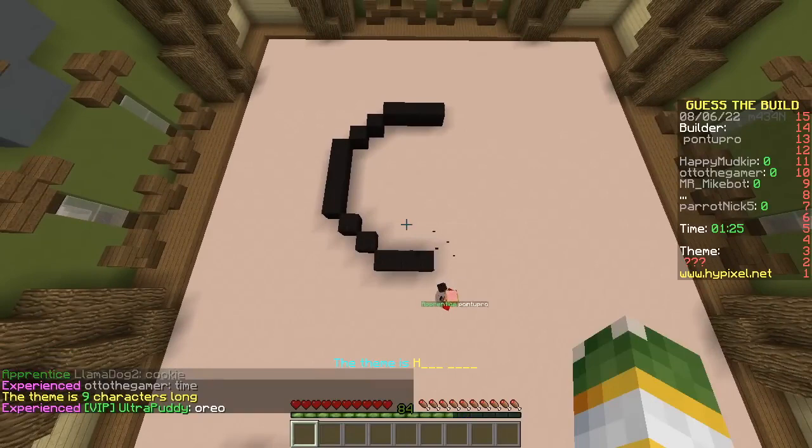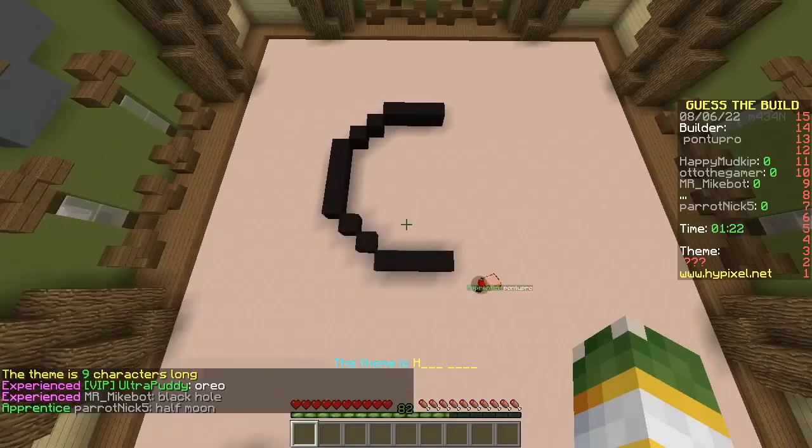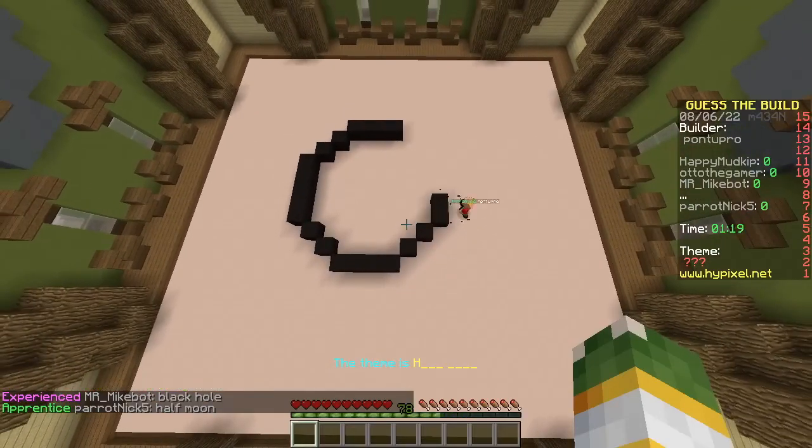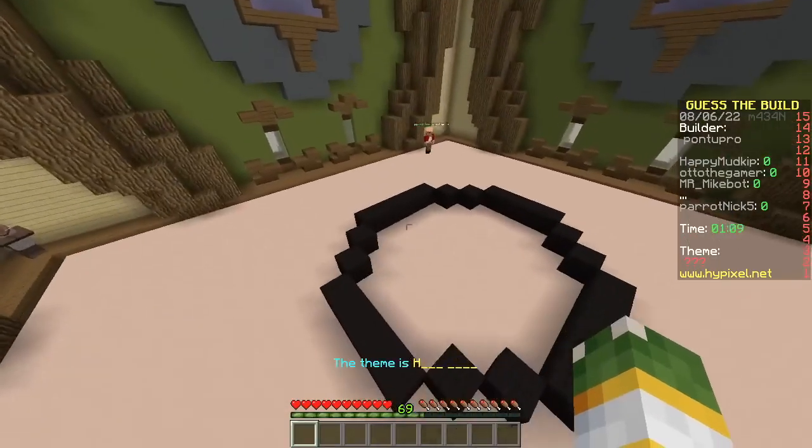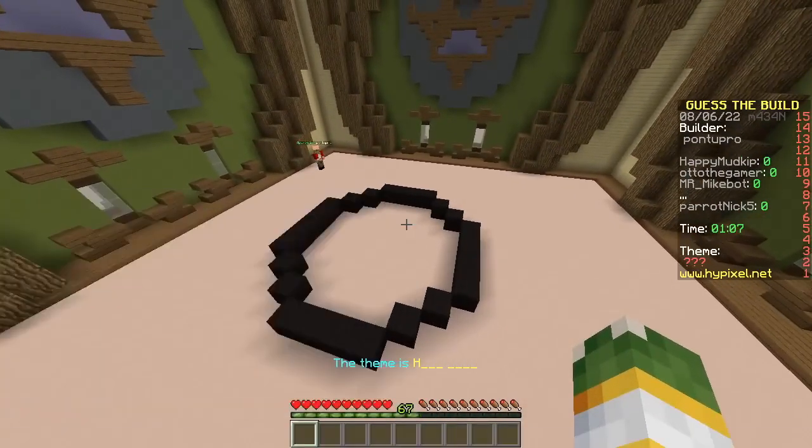It looks like some kind of half moon? Nah. That's a pretty good guess. It's definitely a circle though, so... think of circular objects. The anus. Well, then why don't you guess? It's a hula hoop!